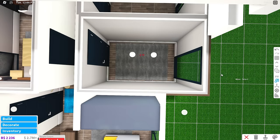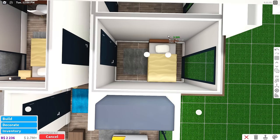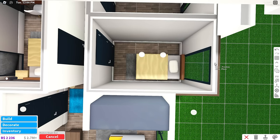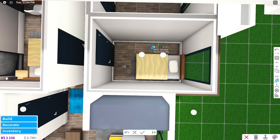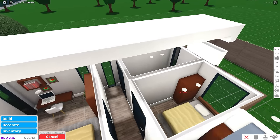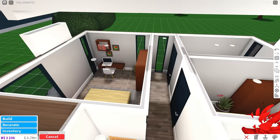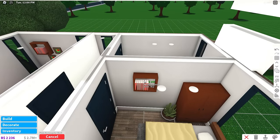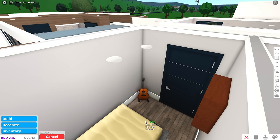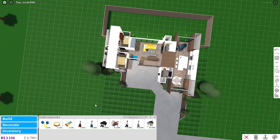Bedroom number two is extremely small — actually probably the size of my dorm room so I can't complain. I'll slam the bed in front of the window, resize the carpet, and copy one of the wardrobes over as well as a plant. Not a lot of room so I'll add another storage unit and in the other corner maybe an instrument — an acoustic guitar. Bedroom number two done.